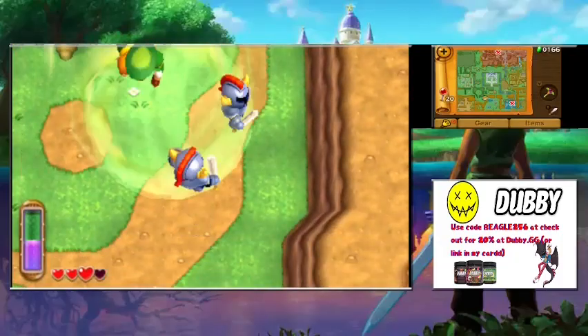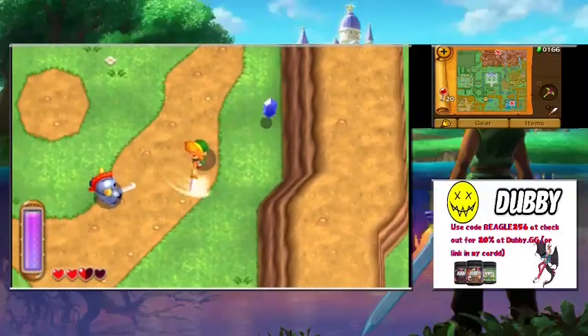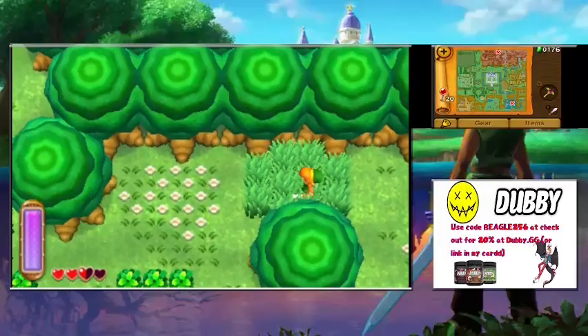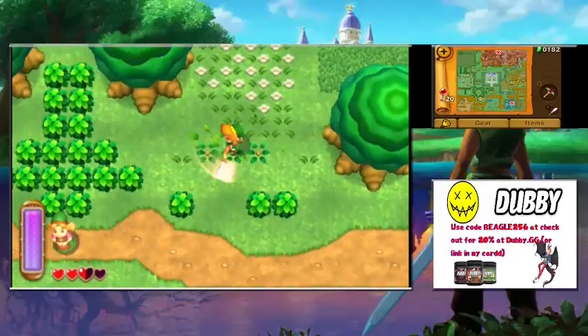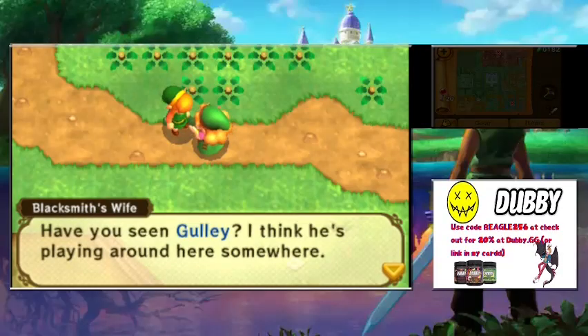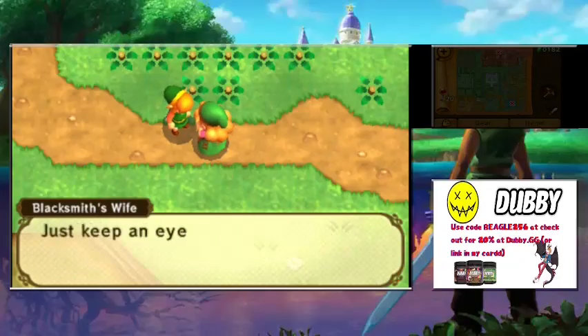The Tornado Rod stuns enemies for a short period — really helpful if you get swarmed. You can just dizzy them and then run off or attack. Here is Gully's mom — she says she has the strangest feeling, like a mother's instinct, that Gully is playing around here somewhere. She asks Link to keep an eye out for her little guy.